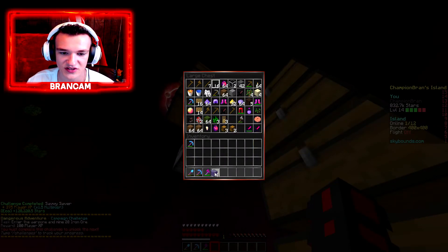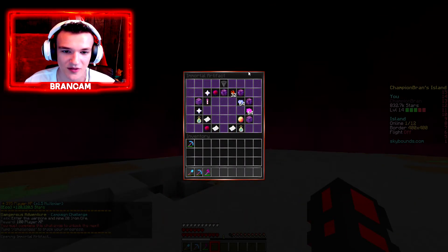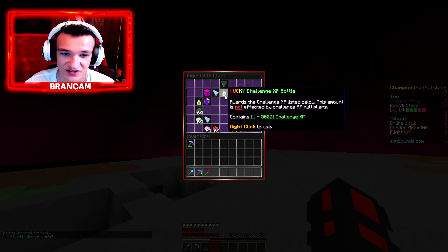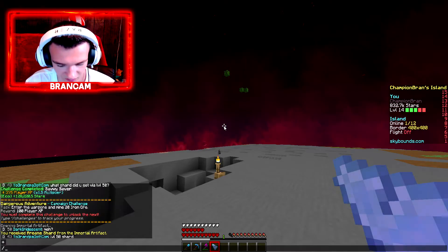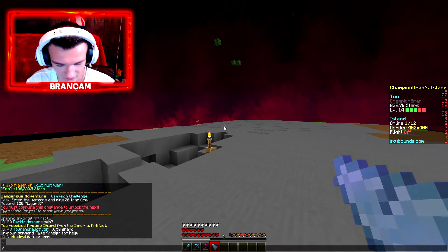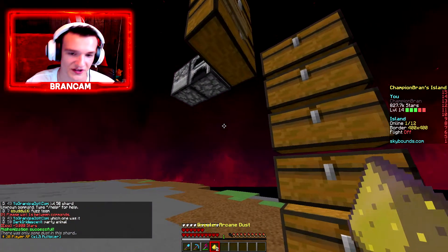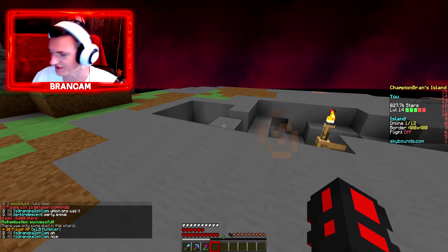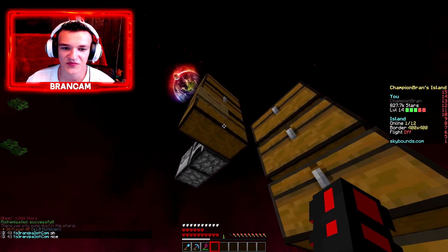Let's go ahead and open one of these Immortal Artifacts because I actually have no idea what this is. Apparently you get it from like the Mining World or something, which was never here when I played SkyBounds. Oh my God — we got an Arcane Shard! This better be the best Arcane Shard on this server, I'm telling you right now. Two Greater Dust. Two freaking Greater Dust. That's just freaking fantastic — who would ever want anything other than two Greater Dust?